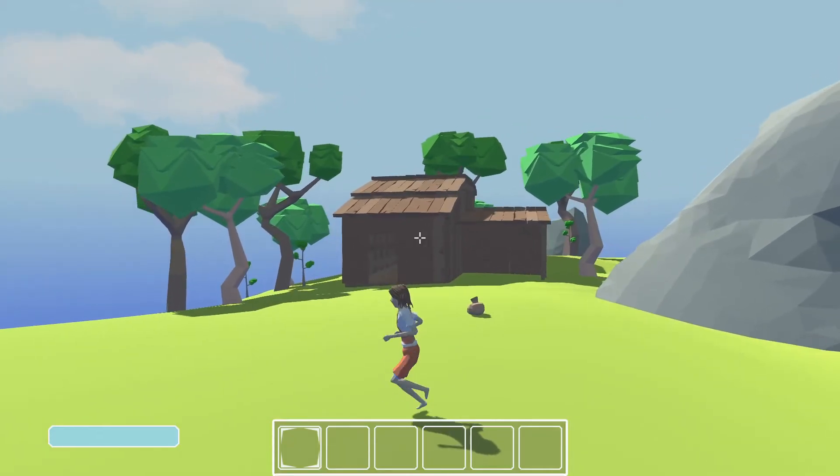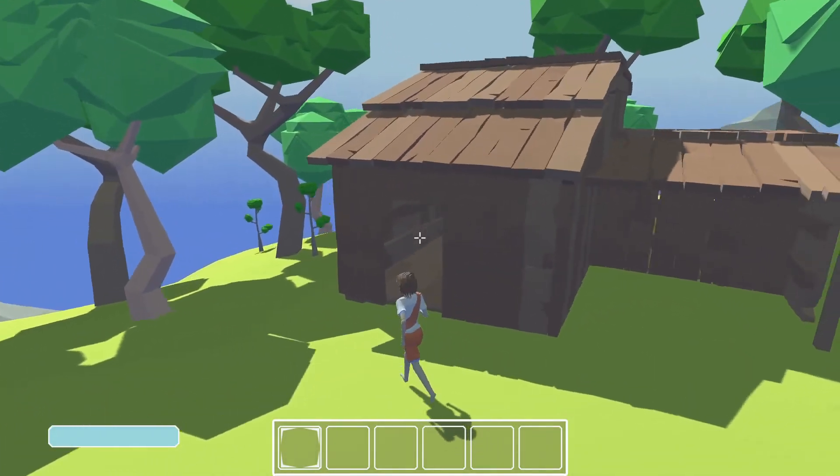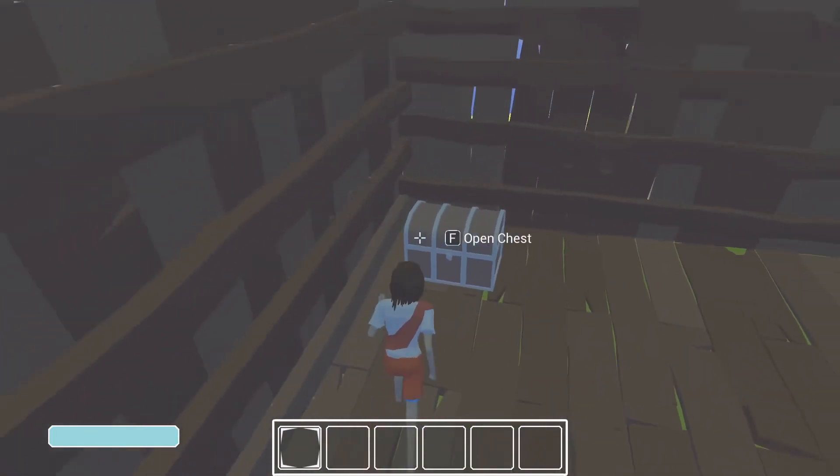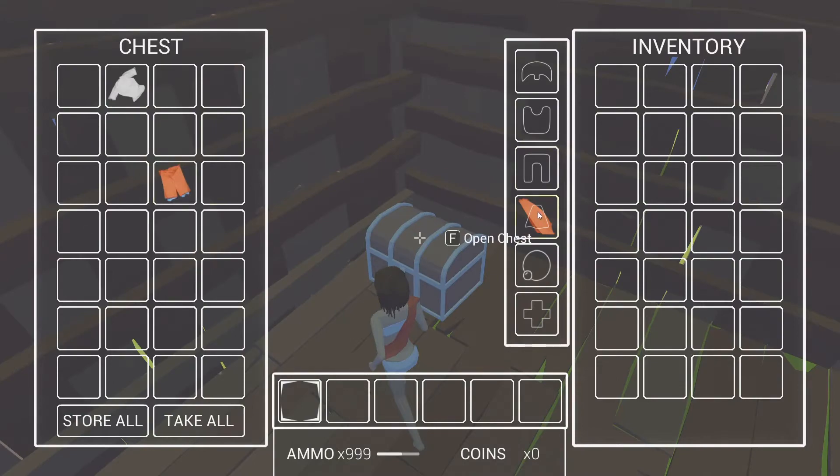So you may have noticed this little hut here — it stands out. If you go in there, I don't know why the doors are missing, there should be doors. But there's a chest. You could open it, and if you open it, you could place stuff in the chest and store it for a later date.